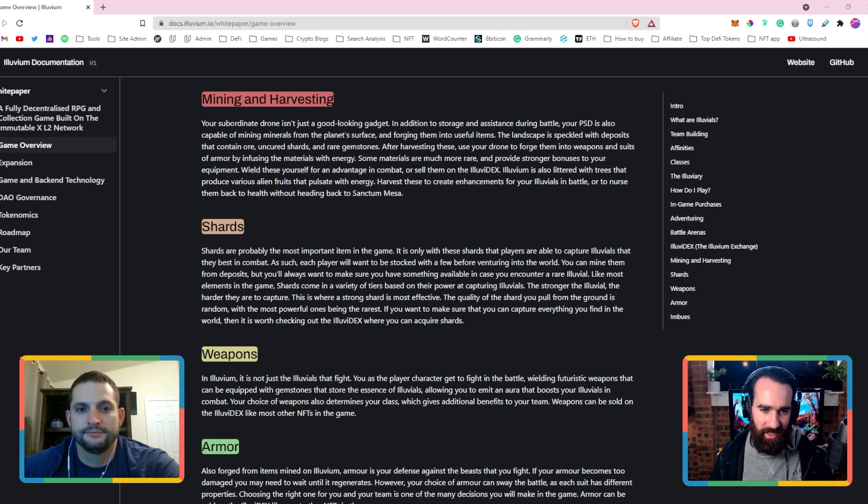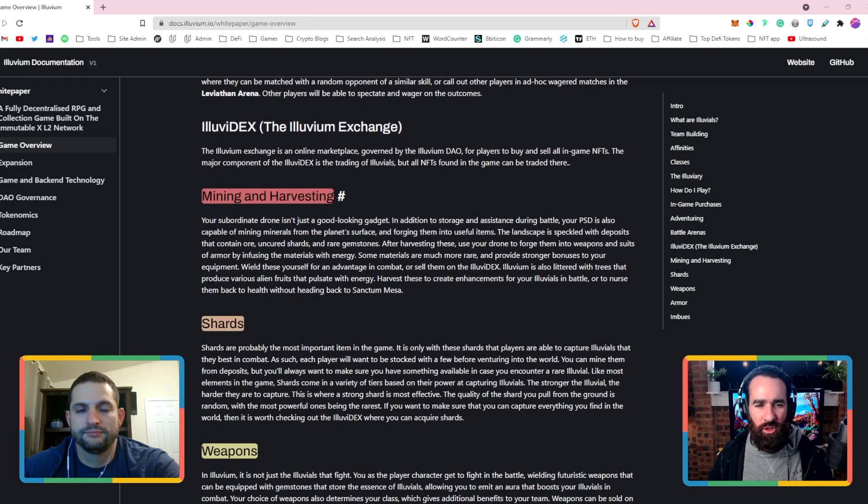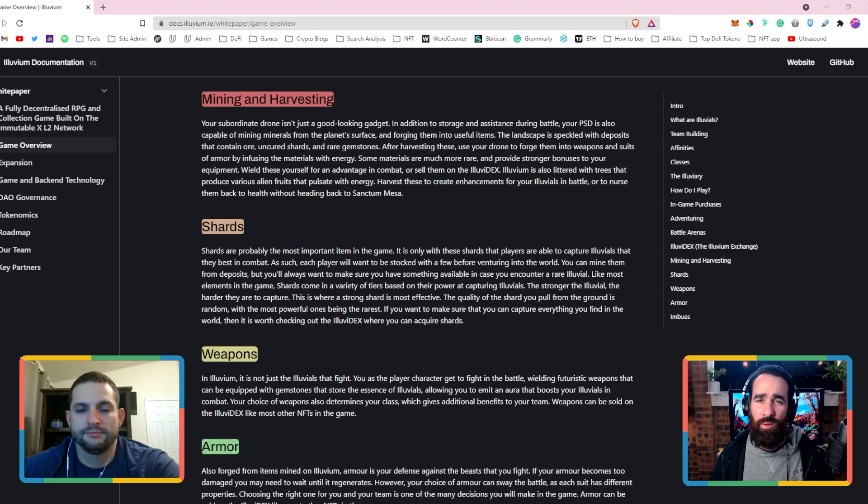So, mining and harvesting. Just to preface — the last thing we covered was adventuring, the battle arena, and the Illuvidex for Illuvium. For anyone listening for the first time, Illuvium is an open world RPG with Pokemon-like catching and team-making elements, but the battling is similar to Team Fight Tactics — an auto chess type game where it's about synergizing your team. Right now we're talking about mining and harvesting.